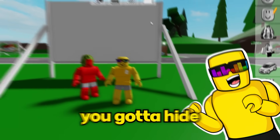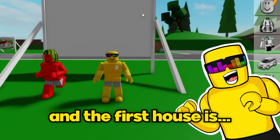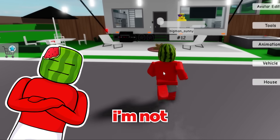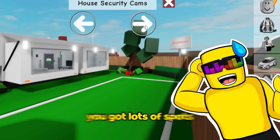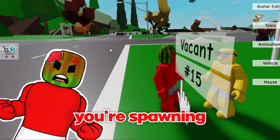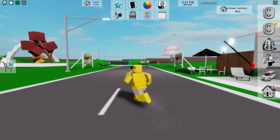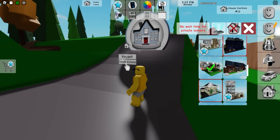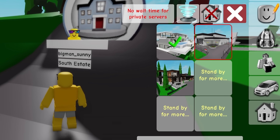Melon, you know the rules. You gotta hide while I check the security cams and the first house is ready. Sunny refuses to use a trailer, saying it's not a real house. Melon pushes back - 'It's spacious, you got lots of spots!' - but Sunny insists on spawning the South Estate instead, ultimately settling on the super mansion.